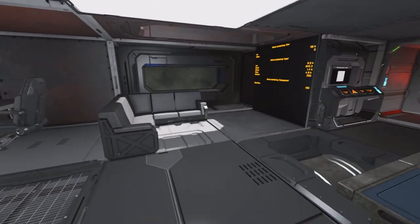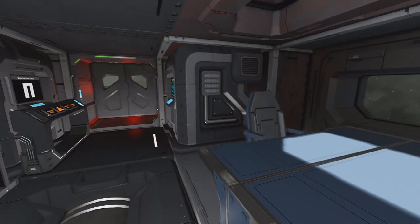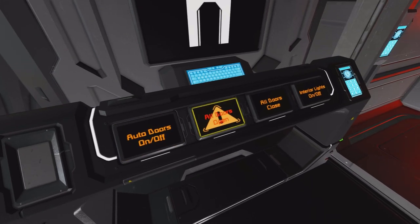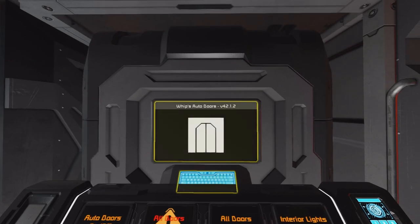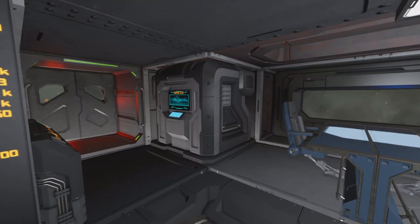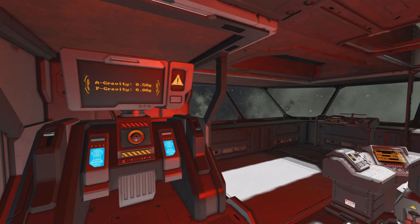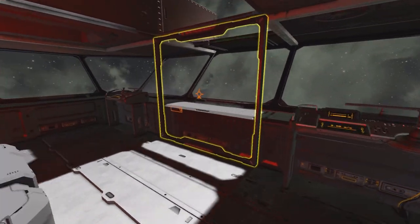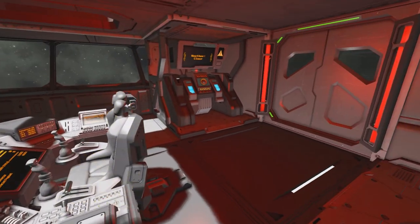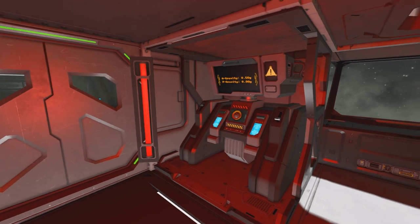After this is the living quarters — the lunch area with a bar, kitchen, and everything. Also a nice view on each side. Here you see buttons for auto doors, open doors, and so on. It has some scripts to make the doors automatic.